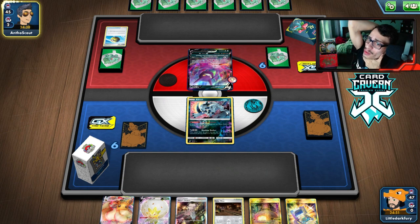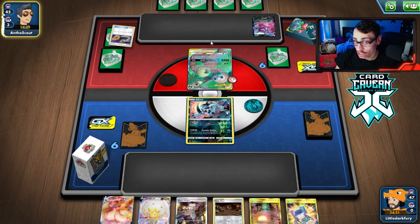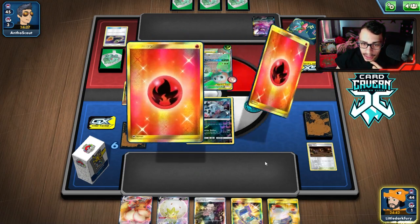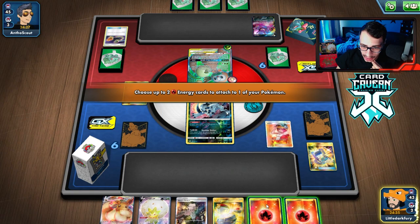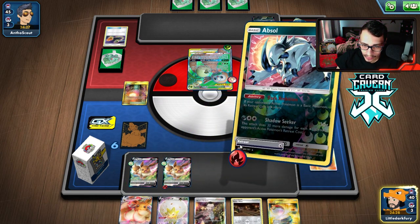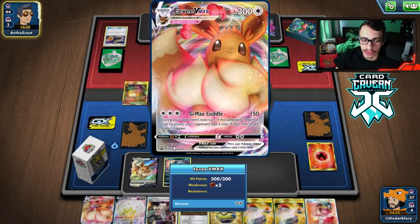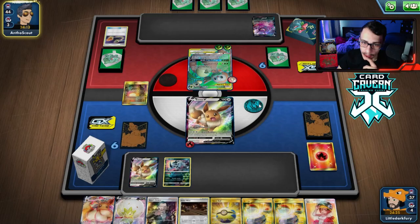Exeggutor is kind of tough because they have a lot of ways to get out of G-Max Cuddle — like Bird Keeper, Mallow and Lana. We have Volcanion now. Can we draw anything good? We don't. We'll go to the Galar Mine. We can Boss the Crobat again — we got the Welder! I think we go Welder and hope to Collect if we can find an Eevee. Nice, we can go Eevee here and Collect for three. Hopefully we can do another Welder play — and we do! If that Stadium doesn't get bumped we have access to G-Max Cuddle.